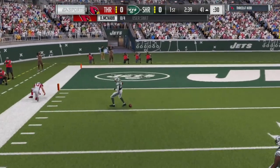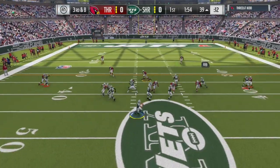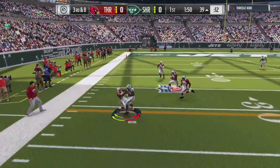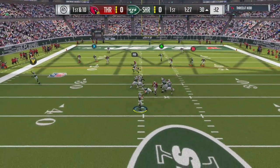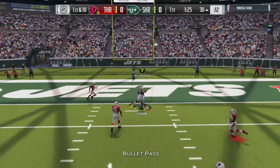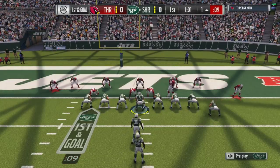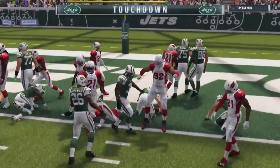He tried to swerve me — what are you doing? RB is wide open right there, that could be an easy first down. Nice job Antonio Brown, way to go! And he's wide open — catch it, Jimmy Graham, nice job. Obviously going for a quarterback sneak right here — nice job Derrick Carr, way to get a touchdown!